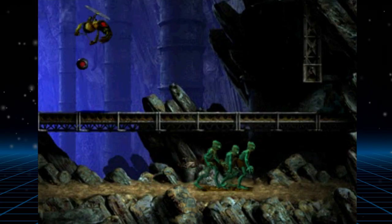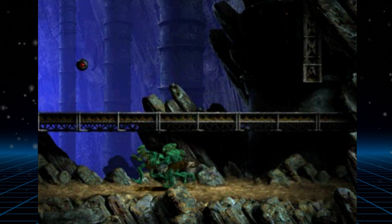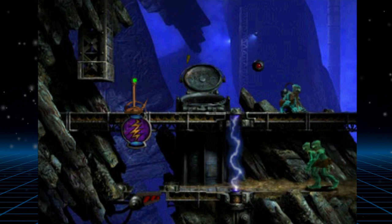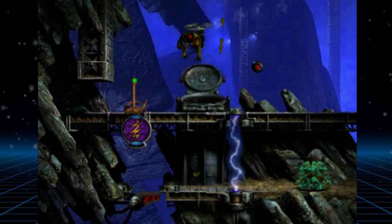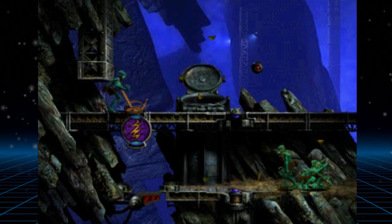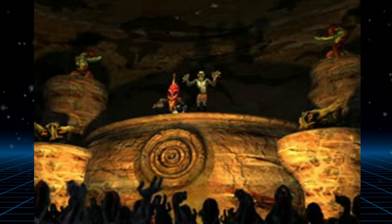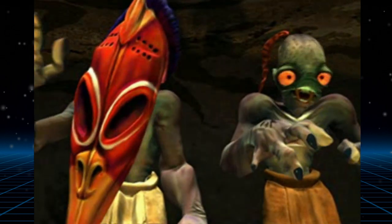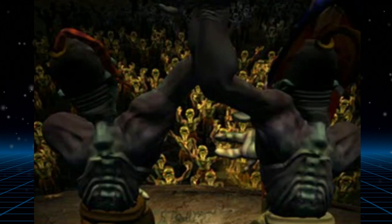Just like Abe's Odyssey, Abe's Exoddus is a 2D cinematic platformer where you play as Abe, a Mudokon who was formerly a slave at Rupture Farms. After the events of the first game, Abe has destroyed Rupture Farms and rescued 99 Mudokons from their abuse at the hands of the tyrannical Glukkons in control of the facility. This game picks off exactly where the first game left off, showing Abe teleporting onto a stage and everyone celebrating his victory.